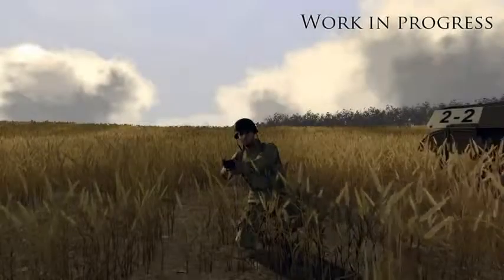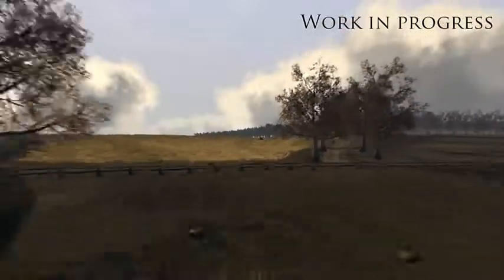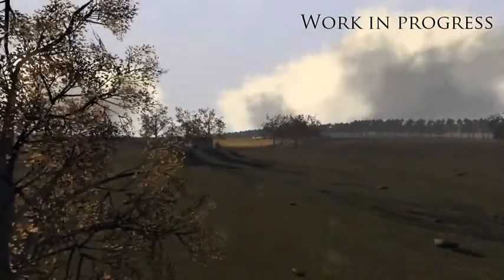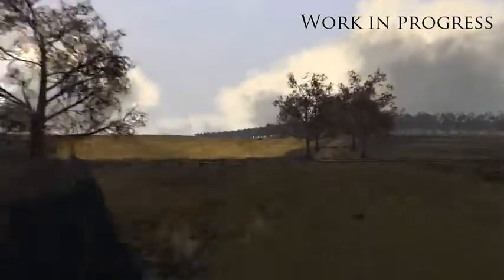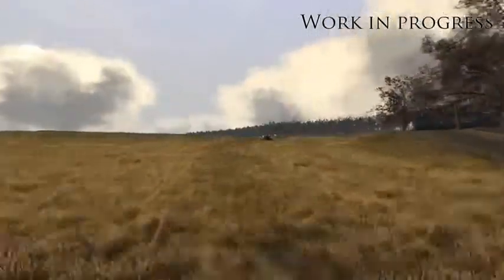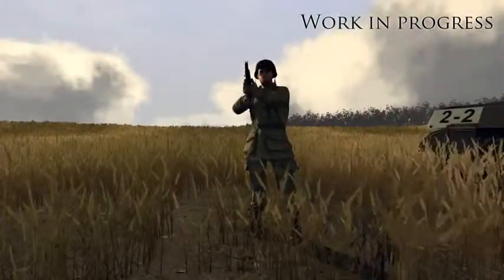The latest build also has two new environment features. The first is the vegetation system, which makes it possible to draw grass, corn fields and other types of vegetation all the way to the horizon. One of the main benefits of this is that you can actually hide in the crop from enemies even at a very long distance.